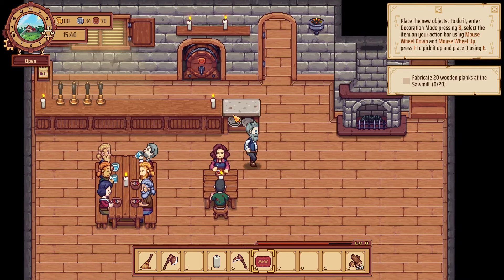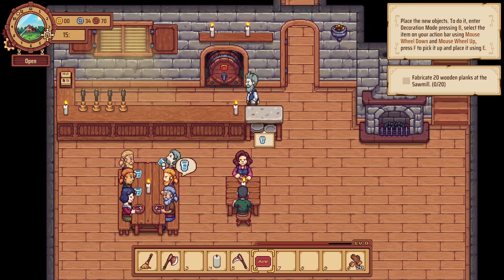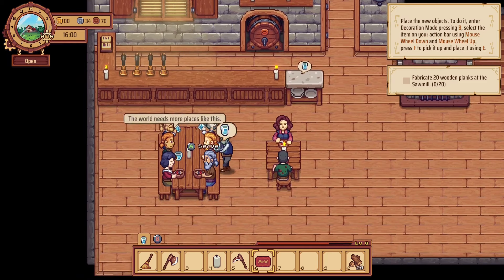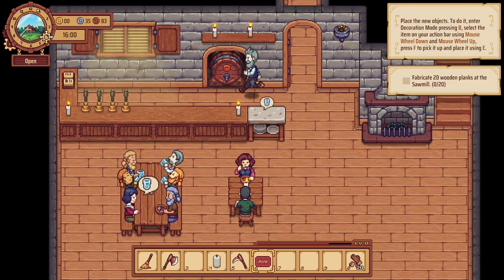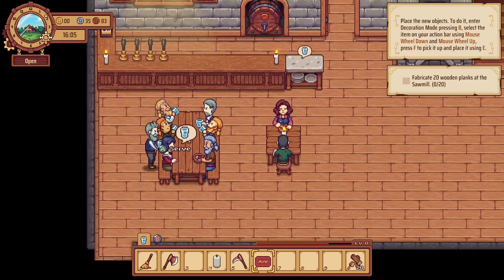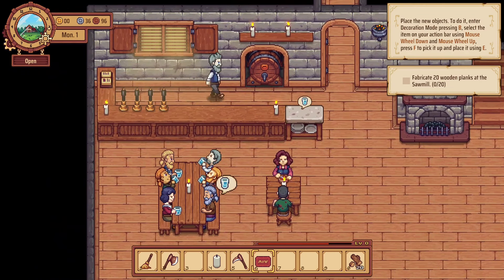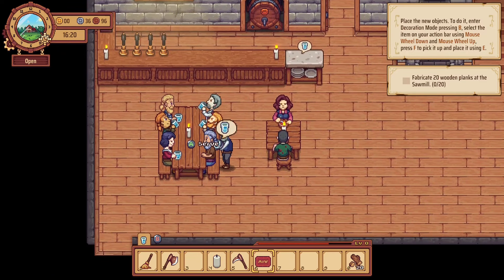I've switched over to the gamepad just to show that one off. We've got to pour out a drink, run over here and serve it to you. Someone else wants water. Serve that as well — job's a good one. I played it on both and it worked absolutely fine. The water is definitely the most popular thing by a mile — everyone's just chugging down water.